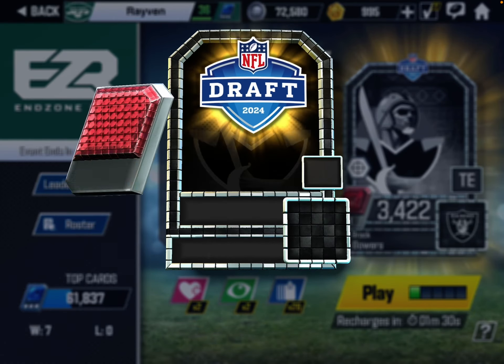Here's the Brock Bowers card — it's a pretty cool looking card. These draft player cards look really nice. But we're here to try to win the Super Bowl and get a Ruby card. Here we go — Super Bowl, playing the Bucks, playing gritty.